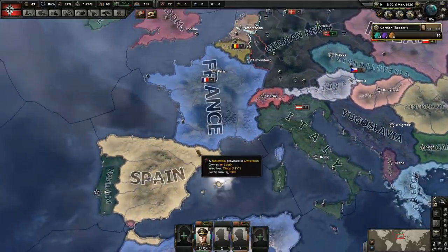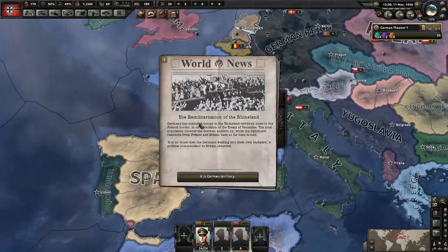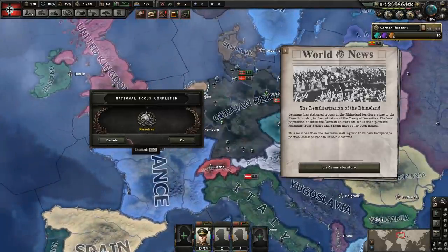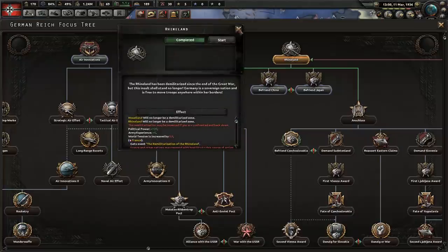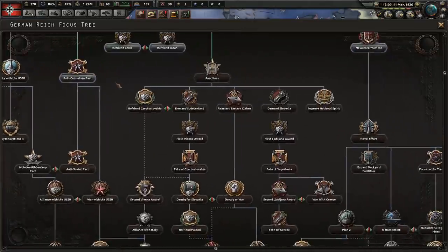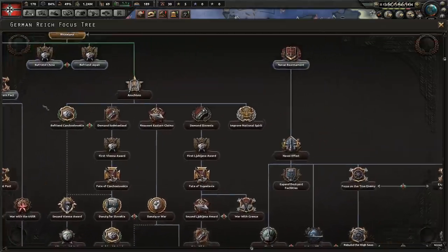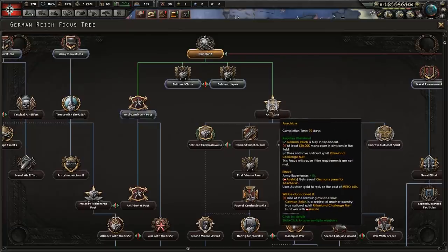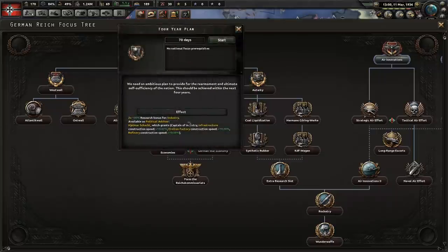I don't know how much we'll get to participate in the Spanish Civil War this time. With Spain probably not joining our faction, it's not that big a deal if we can't help much. I will help if we can — I'd rather have the fascists win than the Republicans. We did get our Rhineland finished up. Let's go ahead and get the next national focus — the Four Year Plan. I like this one early on as it gets those research bonuses for industry.